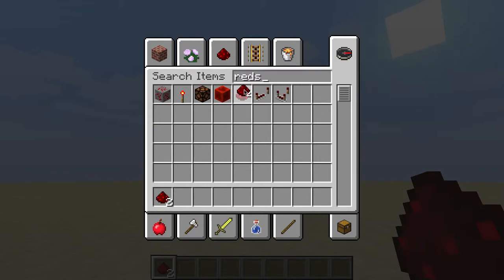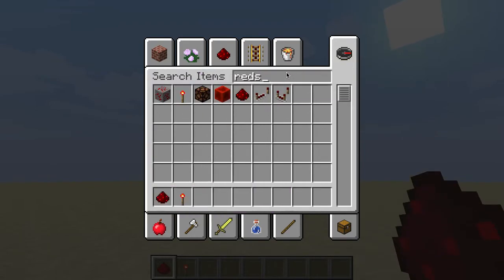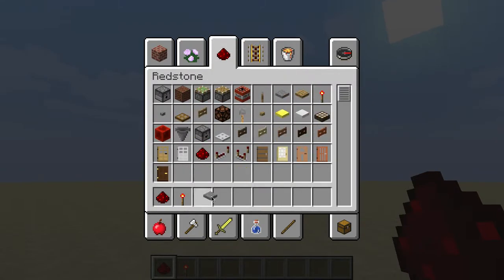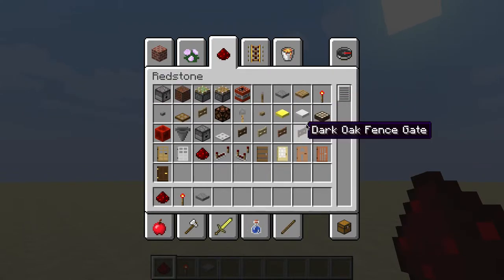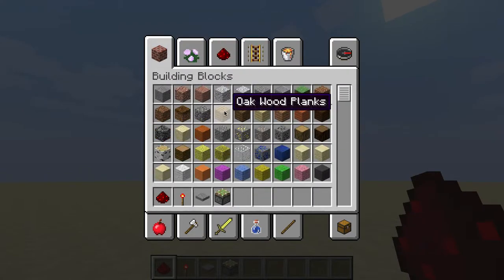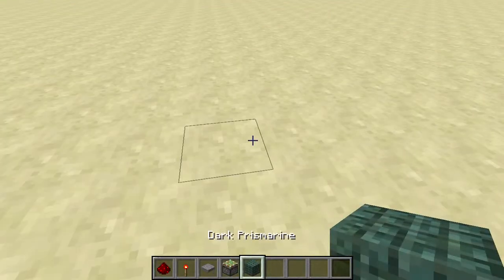So what you're going to need is a redstone torch, pressure plates of any type — it can even be weighted ones — basically anything that powers up redstone, except for torches. Then you want a sticky piston and a block to build with. For this occasion I'm going to use dark prismarine, which is from the 1.8 update.